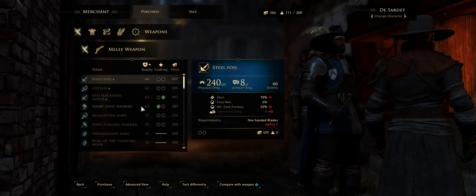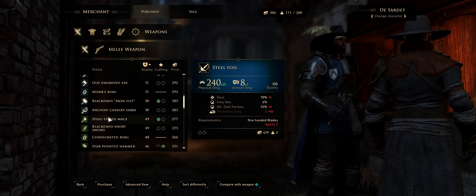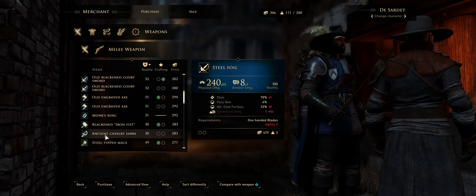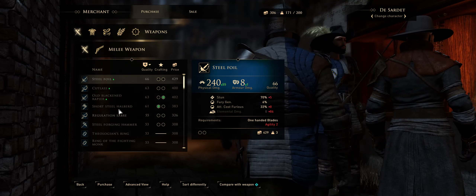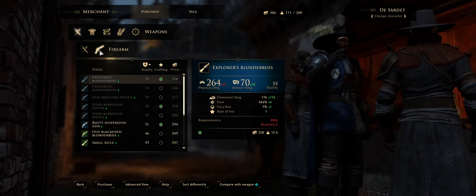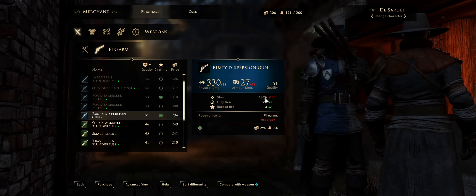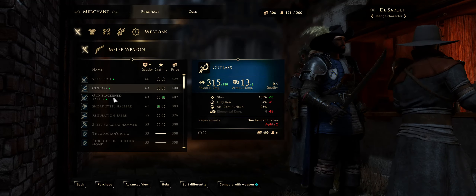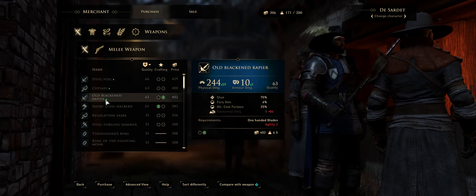I've noticed since coming to New Serene they have significantly better equipment than the starting town. They have blue-rarity items — the grays and greens are here too, but before the best we were seeing was green for the most part. As long as we can keep generating money, we can essentially switch all our gear to blue rarity. It goes gray, green, blue in level. There's some guns here — this rusty dispersion gun is not better than what I have because of the loss of stun damage.